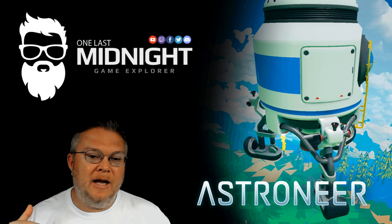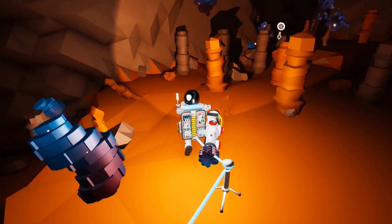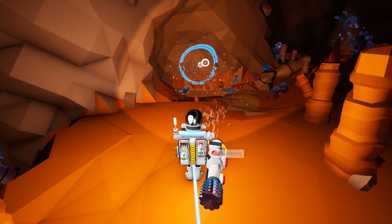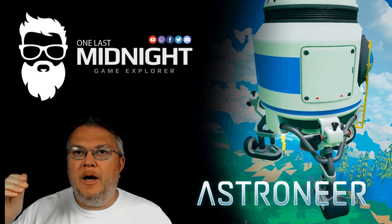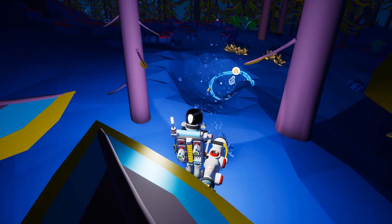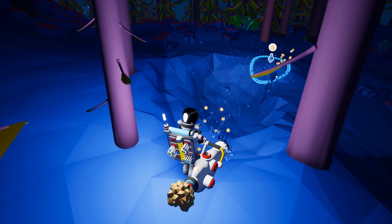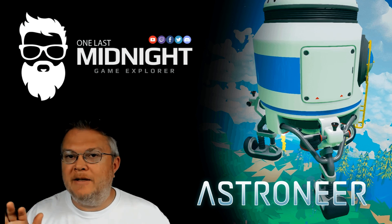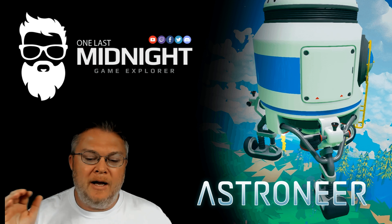This is when I actually took the time to punch into the ground and open up a hole to get the resources I needed to build the shuttle. I'm going to need laterite, and I need to smelt that down into aluminum. I also needed ammonium, so I wound up throwing a tether line off into the forest and found some ammonium to be able to make that solid fuel thruster. Remember, I don't have a soil centrifuge or any of that stuff — this is all solely off of the one base building item, which is the smelter.